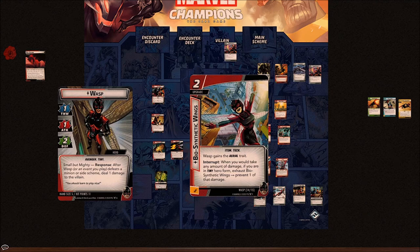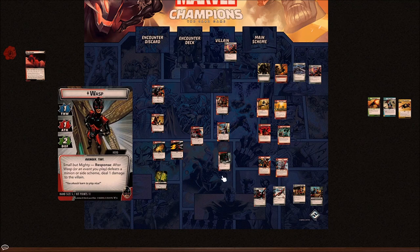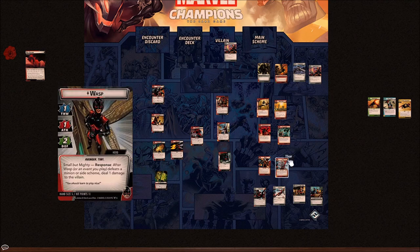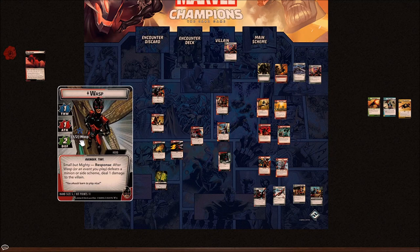It's a card that encourages you to be in Tiny Form, which is good because Giant Form is just so good with its stats and hand size that you need justification to jump down to Tiny. Finally, Wasp's Helmet: while you're in Giant Form you gain plus one thwart — great, three base thwart you can spread wherever you want. While you're in Tiny Form you get plus one attack, so now you've got two attack; if you also have Red Room Training out, you've got two-attack piercing as your basic attack.